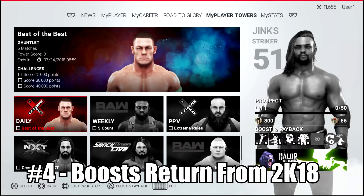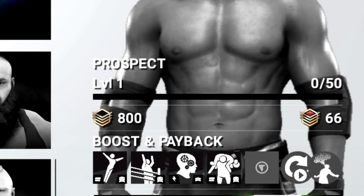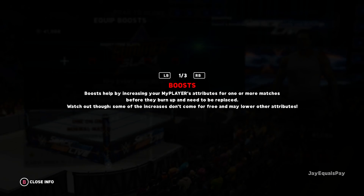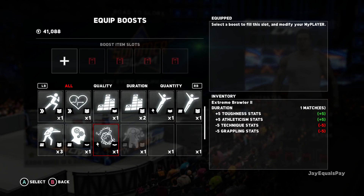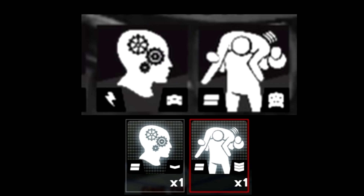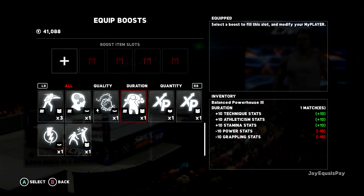Number 4: Information About Boosts. You may have seen the boost section in this image for Tower Mode. This was included in WWE 2K18's My Player Mode and some of the boosts in that image are also in WWE 2K18's My Player Mode. As you can see, these two icons are exactly the same — one boost icon is for Balanced Technician 1, and the other is for Balanced Powerhouse 3.